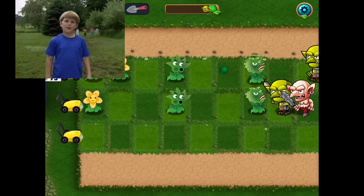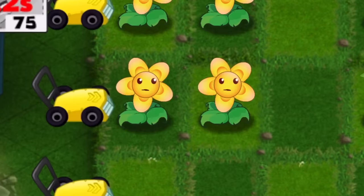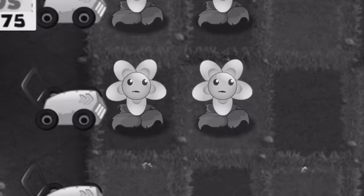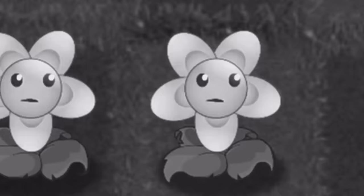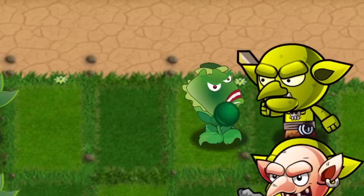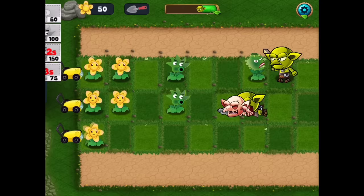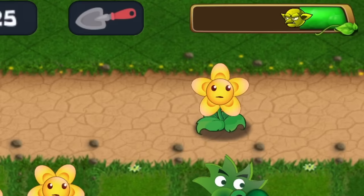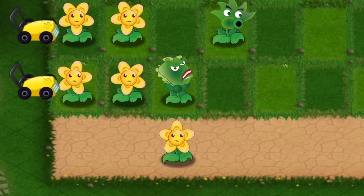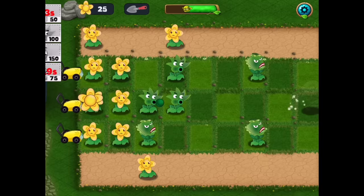Believe it or not, that troll guy is actually just the conehead zombie from Plants vs. Zombies 1. Also, the sunflowers look depressed. So you may be wondering what that thing is — that is literally just a walnut. So I'm just gonna put a sunflower here... you could put flowers on areas that aren't even lanes. That just shows the quality assurance.